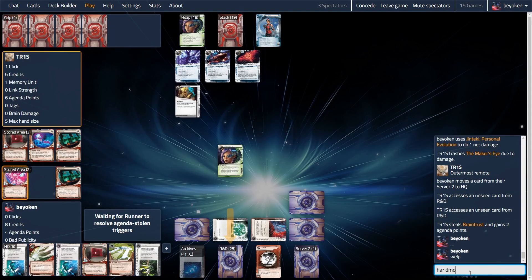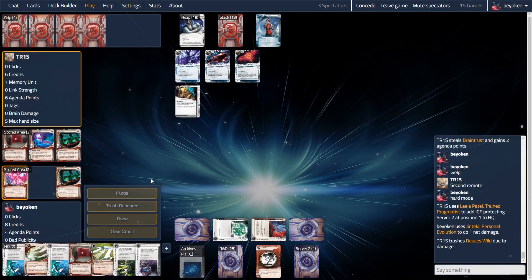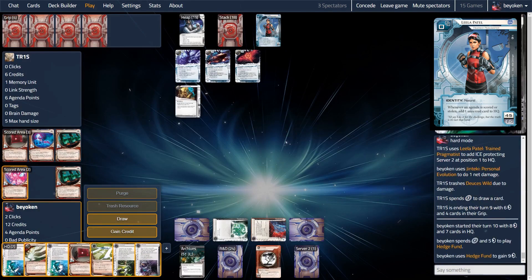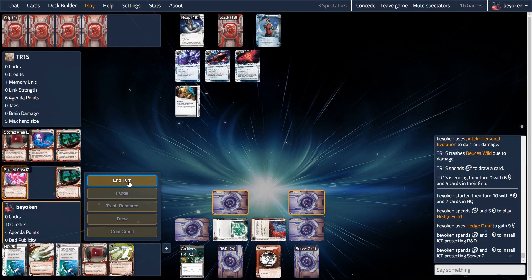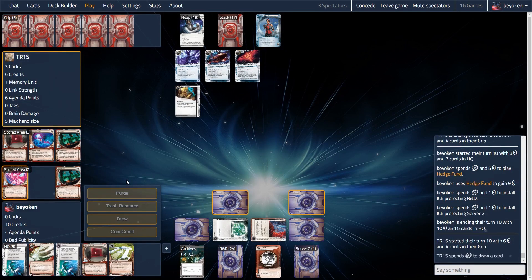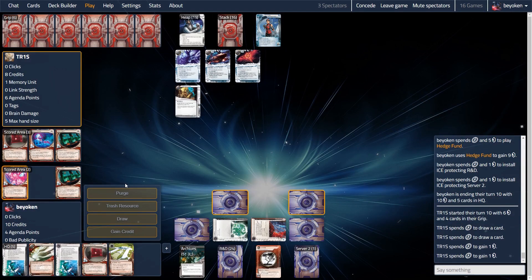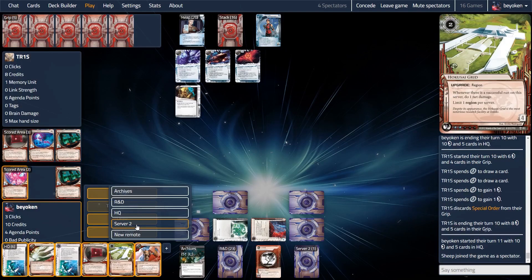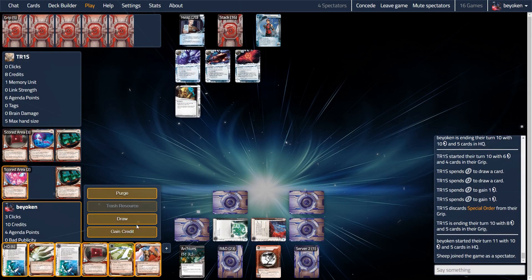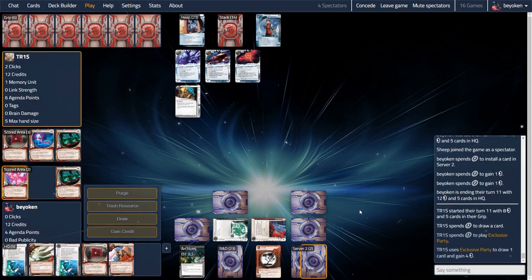That was a huge opening I conceded to my opponent. You might be wondering — didn't I have 3 ice on R&D? Well yes, I did. They are now back in my hand because Leela's ability triggered so many times: once when they stole my Obokata, once when I scored the Braintrust, and when they stole 2 more agendas off the Maker's Eye run on R&D — they demolished my remote down to just 1 ice. I was forced to spend a lot of money and clicks to rebuild my defences, and I do need those defences because 1 more agenda is all it takes for my opponent to win the game. It's good when you're on match point, but it's bad when your opponent is on match point — a very tenuous situation.